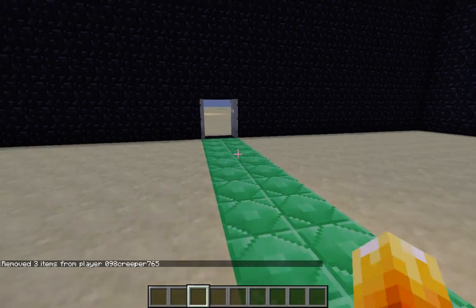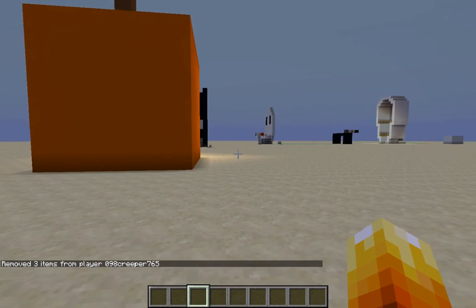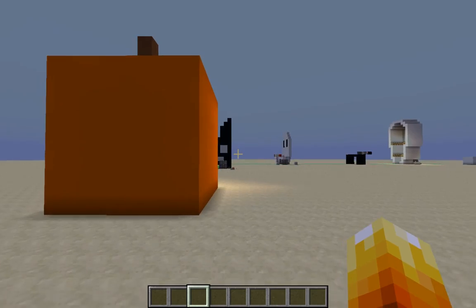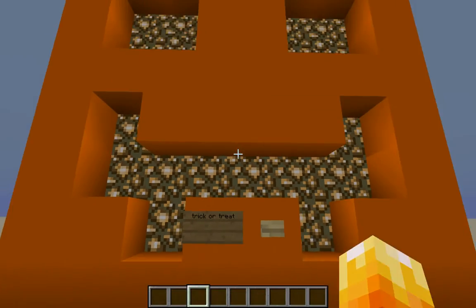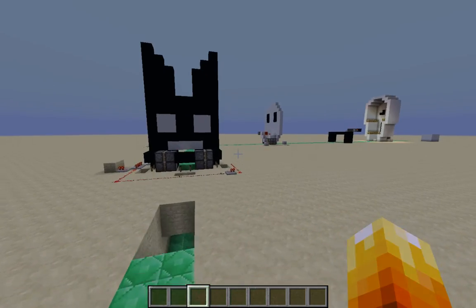The last two things I wanted to show you — if you want to be surprised, leave the video now. I'll give you a second or two to do that. Alright, so if you're still here you want to see the surprise. The first thing is this pumpkin that says 'trick or treat.' Actually, I'm going to do this one first.